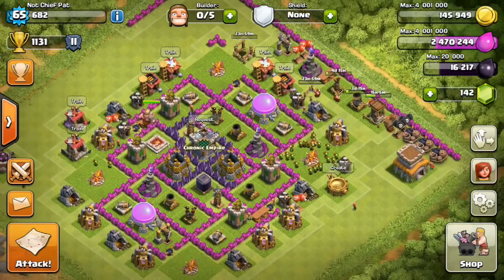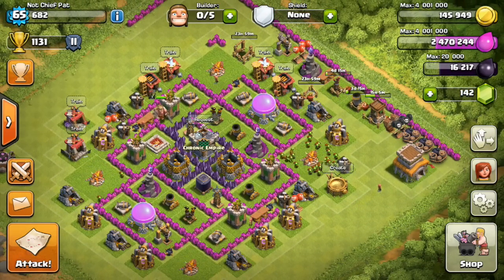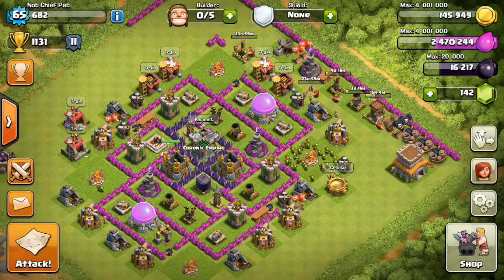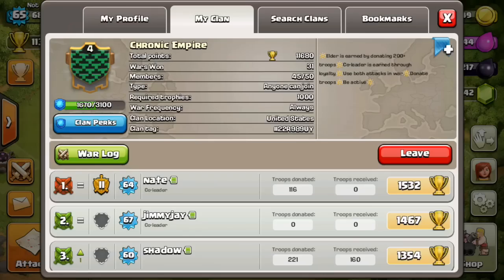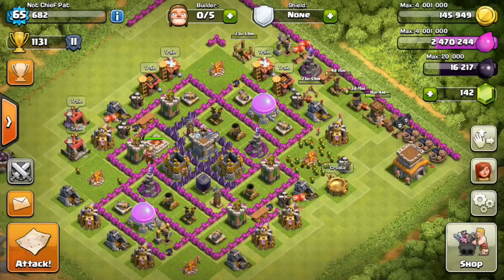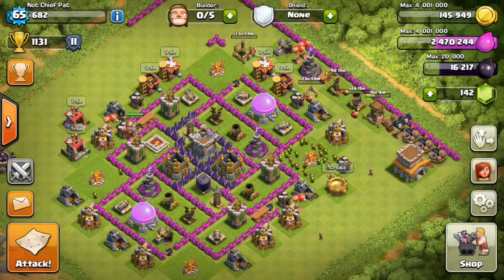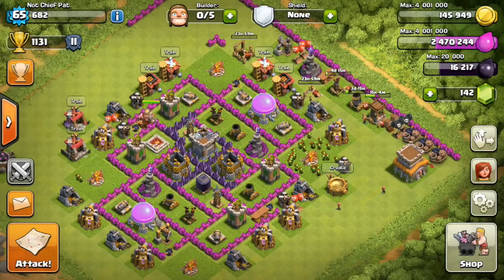After that, building my air sweeper — and that's going to do it for all the defenses and buildings at town hall eight. Inside the next episode I'm going to have a new base design for you guys to check out. You guys can drop some comments and critiques — I'm excited to redesign my base finally. It'll be the first time I've designed a base with an air sweeper at town hall eight so I'm going to have to cook up an interesting design. If you guys want me to join your clan for the next video, just drop a comment with your clan tag and your name. That's going to do it for this video — hope you guys enjoyed it, drop a like, and I'll see you guys later, peace out.